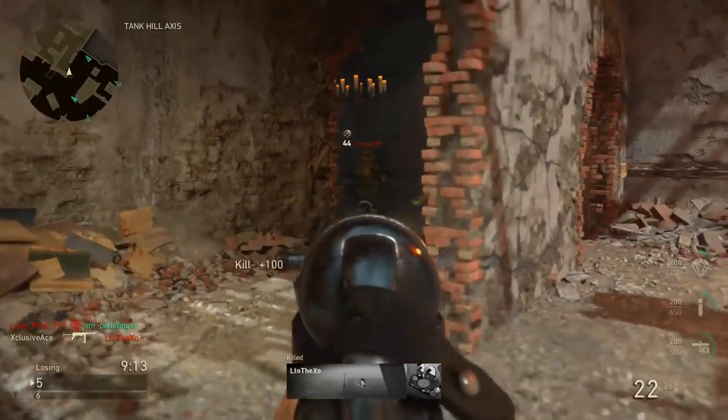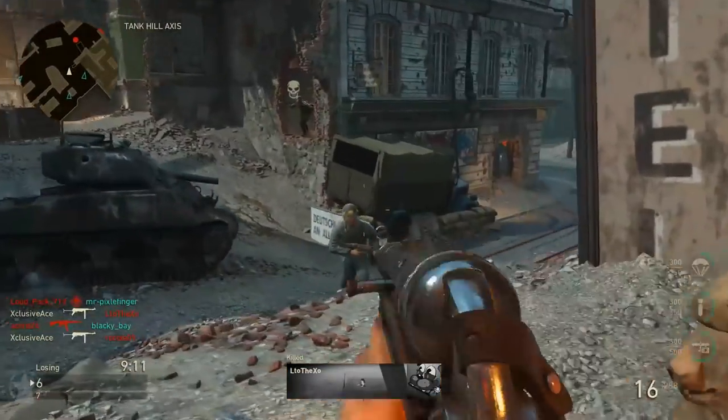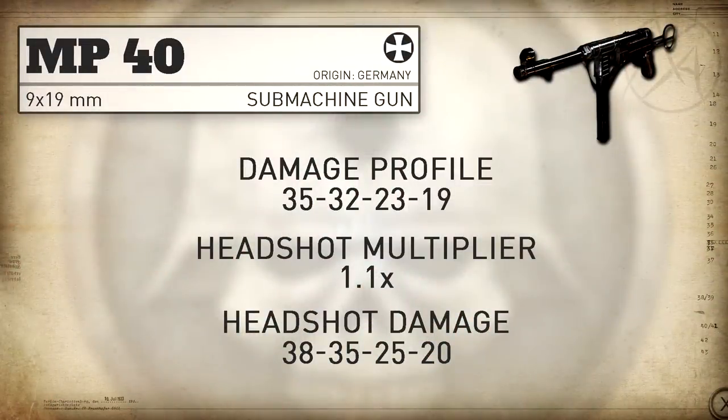For headshots, this isn't going to take long — all the SMGs are pretty much the same. The headshot multiplier is 1.1, which means don't worry about headshots; the difference in damage is negligible and having one headshot land is never going to change the number of shots to kill.